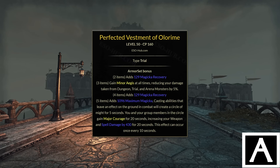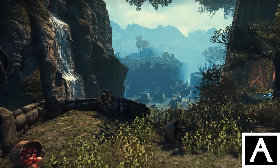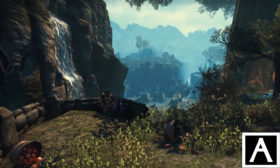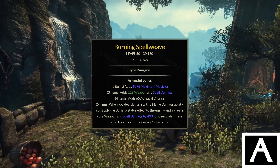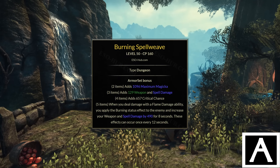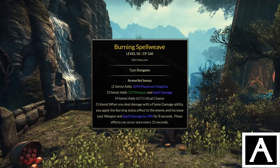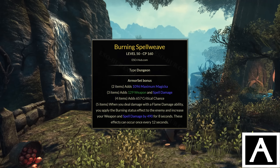Then there is Olorime, and more specifically Perfected Olorime. This is a really good back bar damage buff set like Clever Alchemist, but with a higher uptime. It gives Major Courage, so it provides a little bit less stats, but on several classes with an AoE this is a good back bar set with permanent uptime. It shines especially in smaller groups where one person wearing it can give a really good uptime on Major Courage for everyone. For solo play Olorime is by far a better choice than Spellpower Cure, though in bigger groups Spellpower Cure becomes more of a viable alternative.